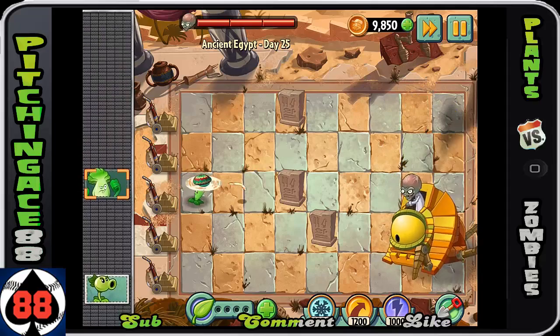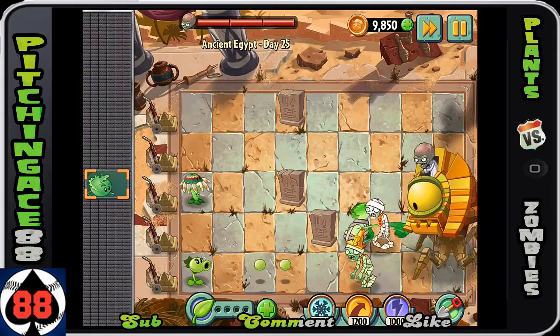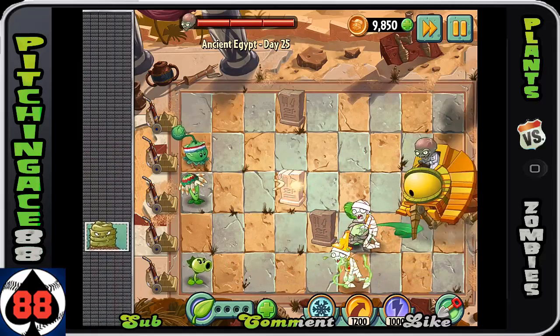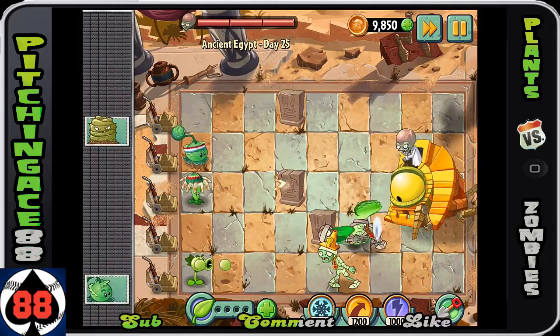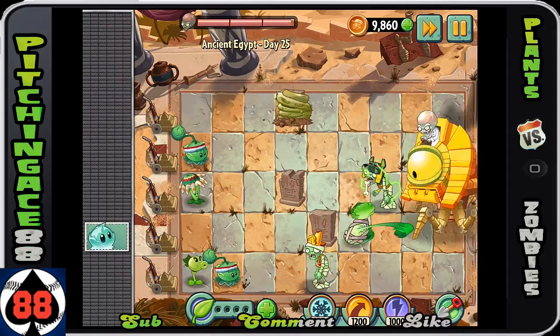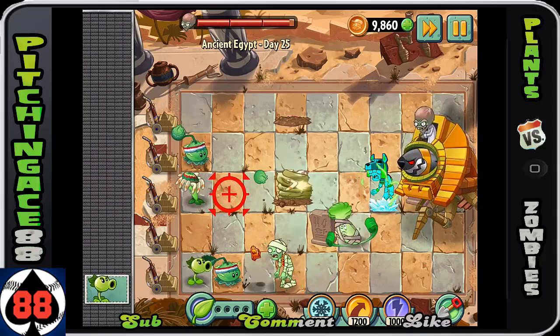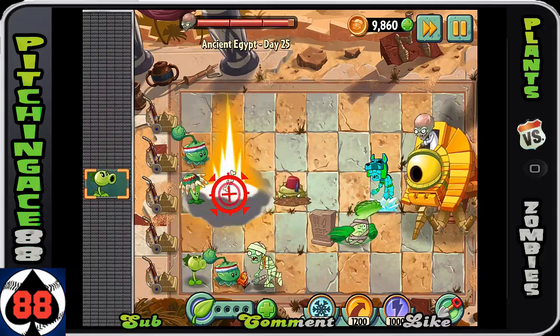He is gonna be putting out a whole bunch of zombies in your way. I use the Bonk Choy really normally at the very closest position. As you can see at the top, that Bonk Choy does pretty good damage, honestly. With the Zomboss, he's gonna shoot some stuff.